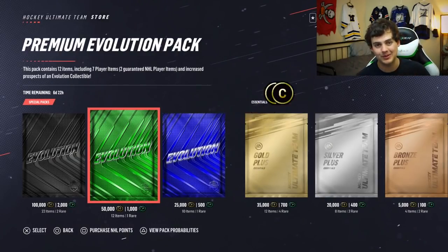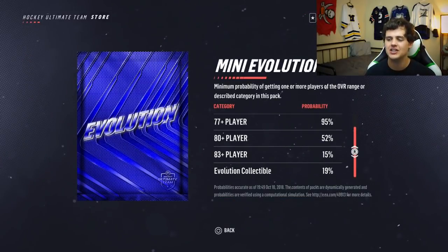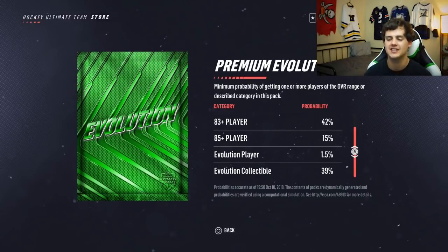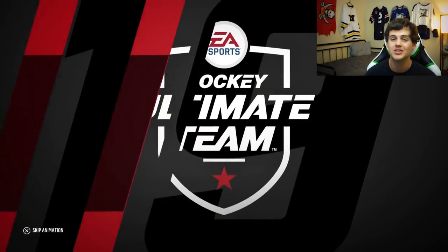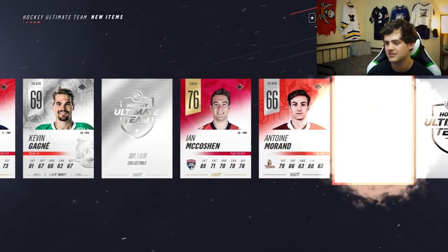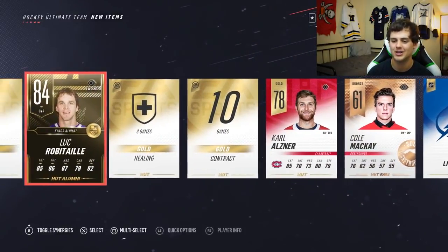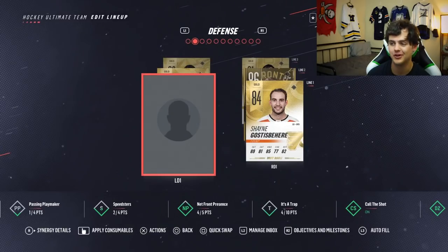Now for the big kahuna — the premium evolution pack. I've had relatively good luck with these. Someone showed me on Twitter that if you look at pack probabilities for the mini pack, it shows zero percent chance of pulling an evolution player — it's not until this middle pack that you have a 1.5% chance of pulling one. Evolution collectibles are still 30 to 35,000 coins. There are 12 items and one rare player. Going through slowly — silver collectibles, a couple gold commons worth about 2k each, and Luke Robitaille — a nice left winger, HUT alumni! Not bad at all.